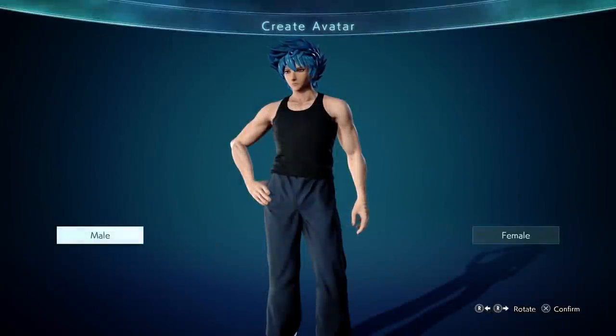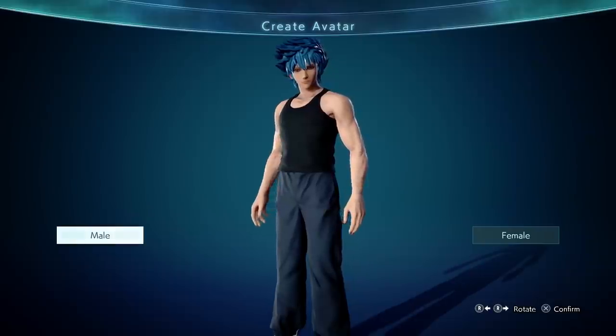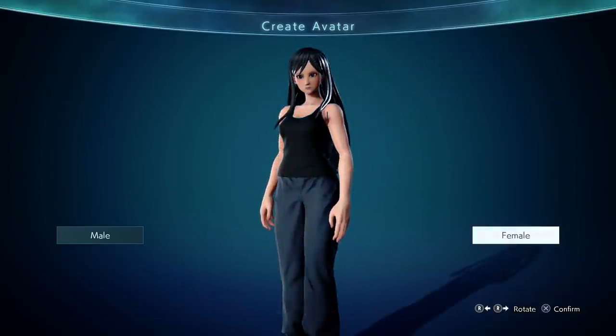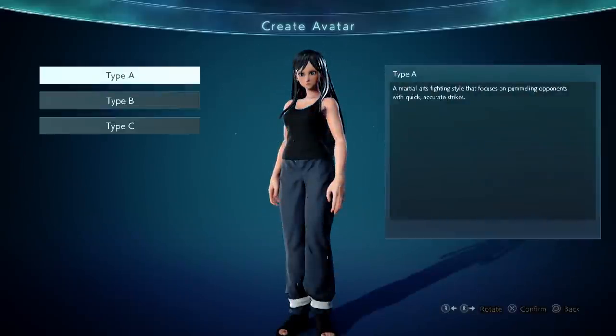Welcome back to Jump Force. Today we're gonna check out the character creation system. We're gonna go through all the options that are available. Obviously not everything is here because after you start the game you start unlocking more stuff — more customization items, more abilities. We're gonna start here with the female character and then move on to the male character.